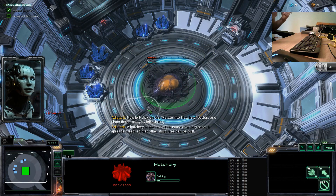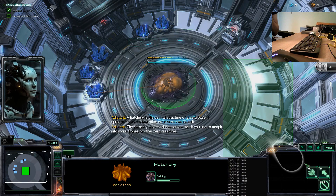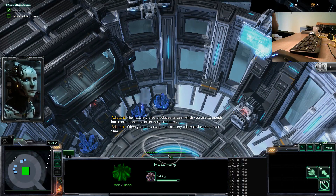A hatchery is the central structure of a Zerg base. It spreads creep so that other structures can be built. The hatchery also produces larva, which you use to morph into more drones or other Zerg creatures. When you use larva, the hatchery will replenish them over time.